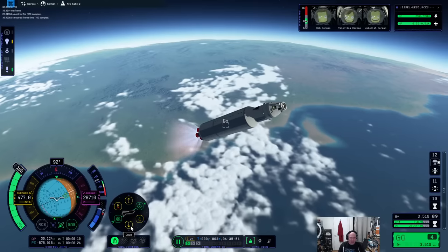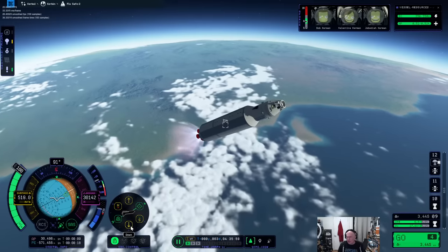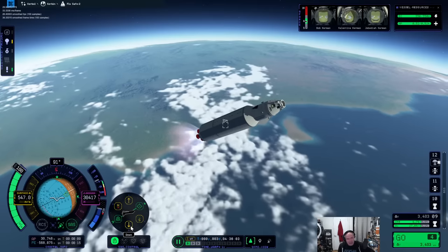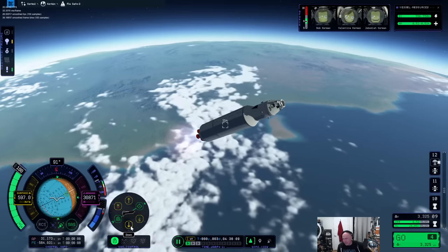A viewer bought a Chernobyl liquidator metal badge — that might be the coolest thing you own, or one of the hottest. Have you tried putting it up to a Geiger counter just to see? This thing still has plenty of delta-v.